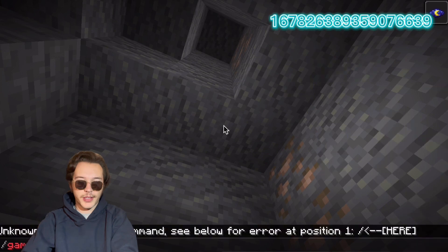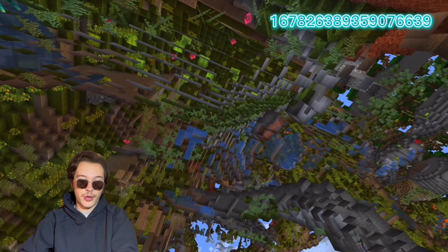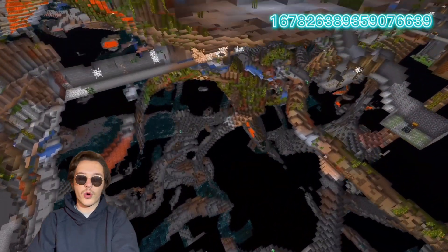Now let's just go to Spectator mode and take a beautiful view from the top, as well as trying to show you the cave. You see, the caves are so big. And then — ancient city. There should be an ancient city as well. There's a warden nearby.